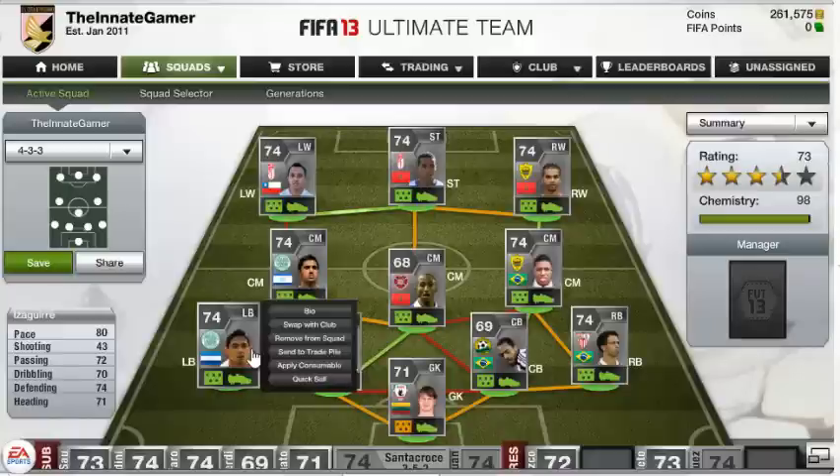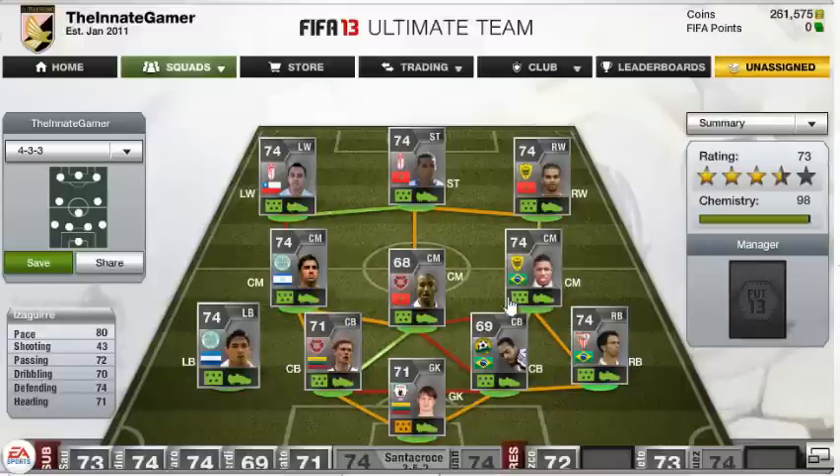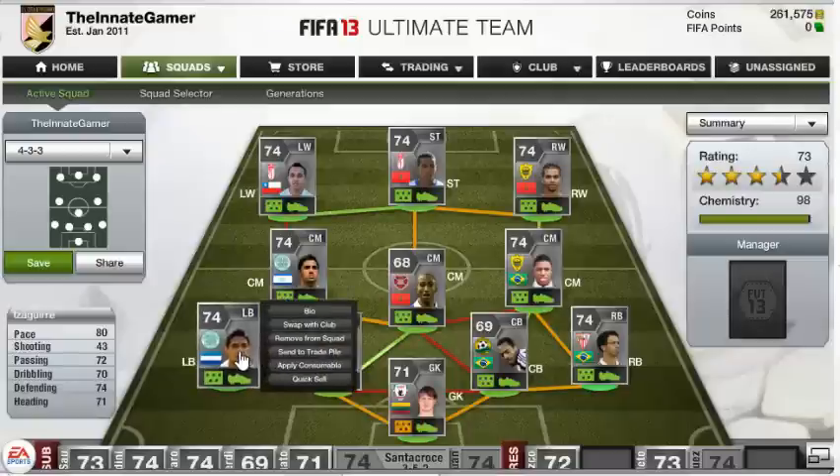So let's start with my left-back, Aguirre. He costs about 15k — 80 pace, 74 defending, 71 heading, 70 dribbling, 72 passing. All-round absolutely fantastic. He bombs forward, he sprints back — just fantastic. This is a really, really solid defence and I would recommend you try this team out.